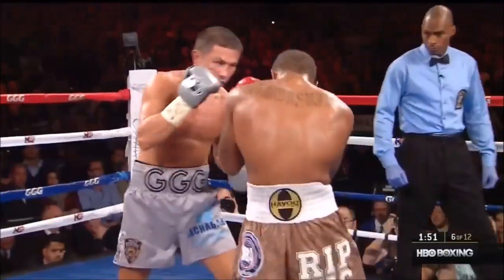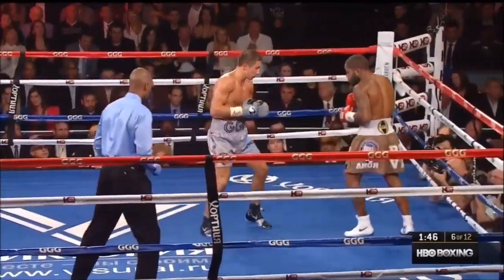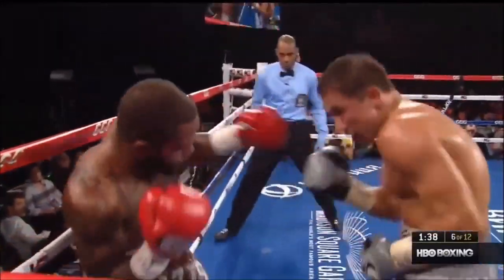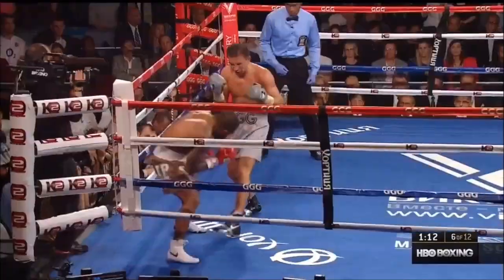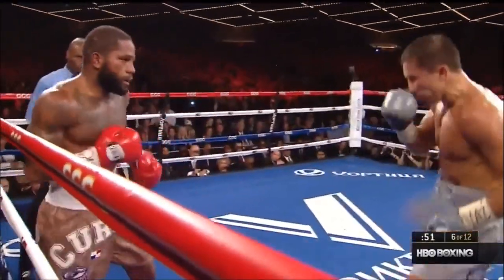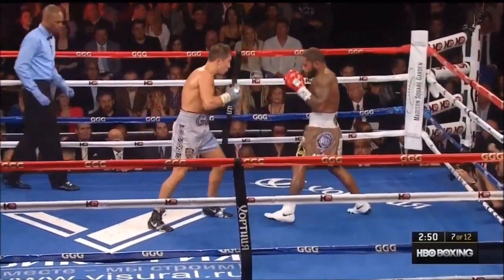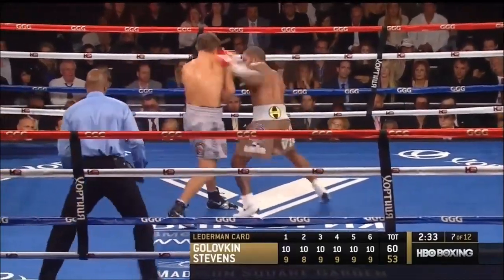He's landed some good shots in this round. Golovkin with a body shot and a right cross. Good comeback uppercut and a right cross by Stevens — it's a dangerous punch to throw for Golovkin. Another right cross lands. The fight: 18 of 47 for Stevens, and you saw that knockdown in round two. But this is interesting.